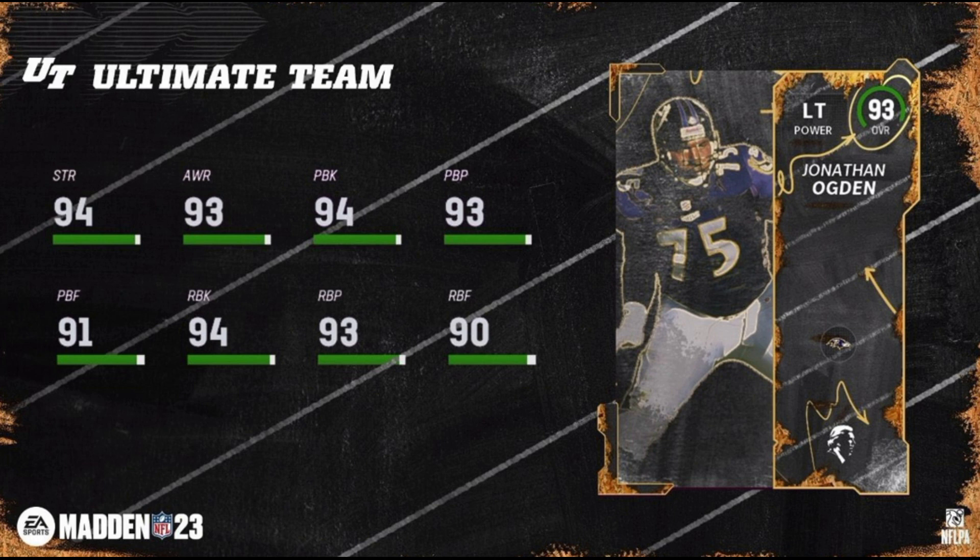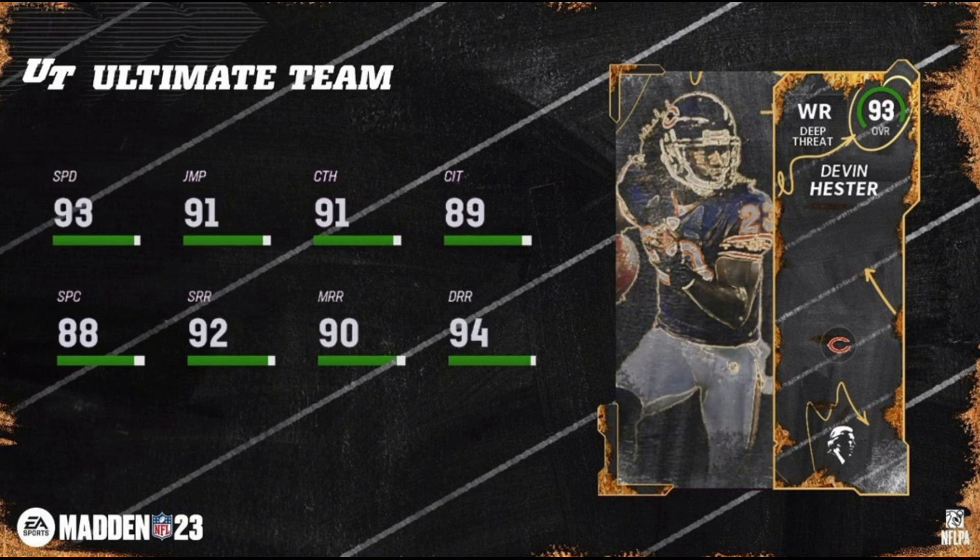We have Jonathan Ogden here, left tackle, with 94 strength, 93 awareness, 94 pass block, 93 pass block power, 91 pass block finesse, 94 run block, 93 run block power, and 90 run block finesse. He only gets the Ravens team chemistry.